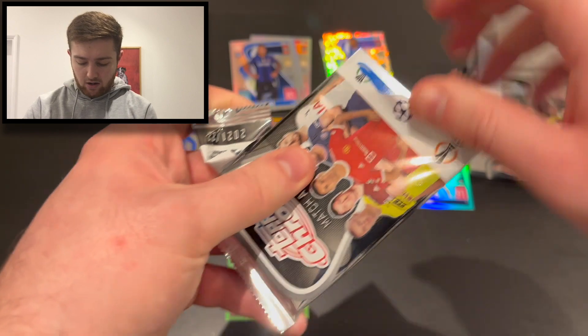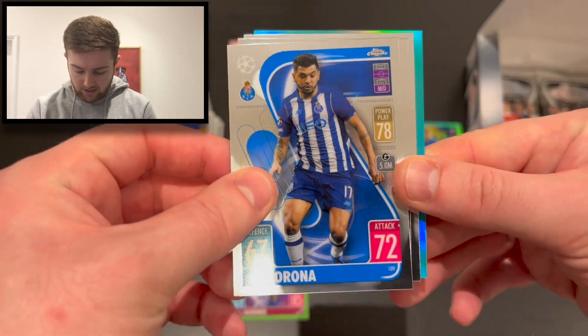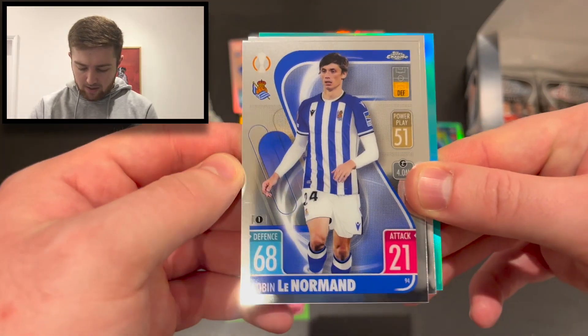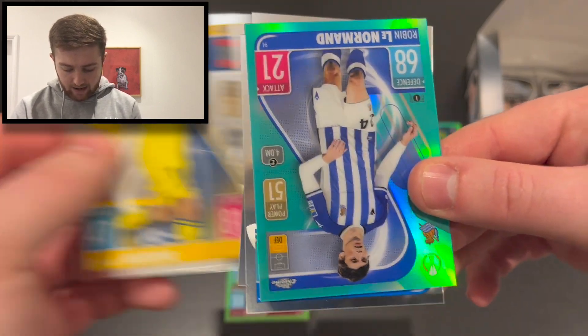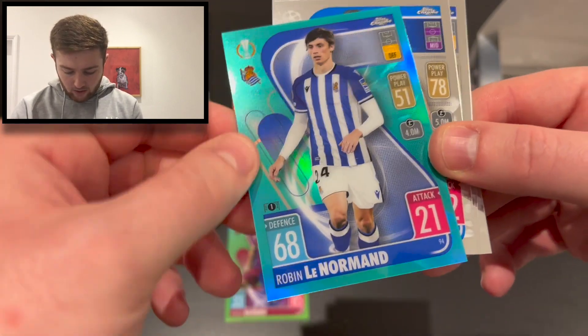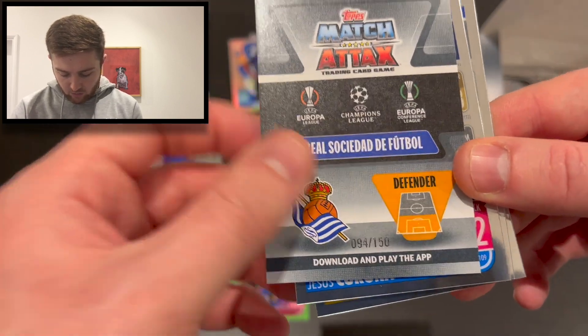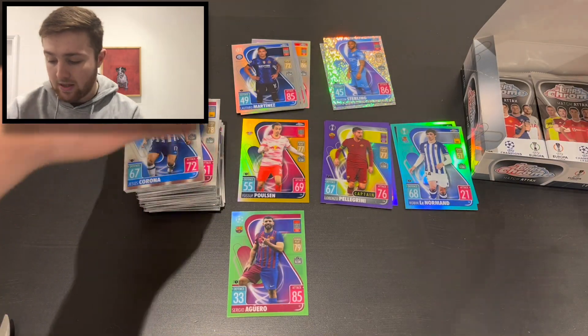It's just a great blend of cards in this set — a really fun rip. We've got Jesús Corona for Porto, Robin Norrman for Real Sociedad, Gerard Moreno for Villarreal, and another aqua — Robin Le Normand for Real Sociedad numbered 94 of 150. We'll stick him on the aqua pile.